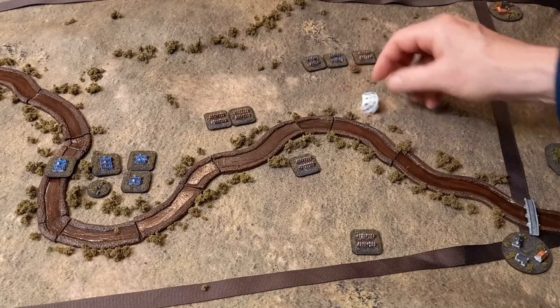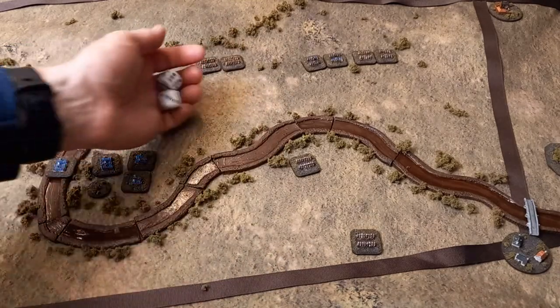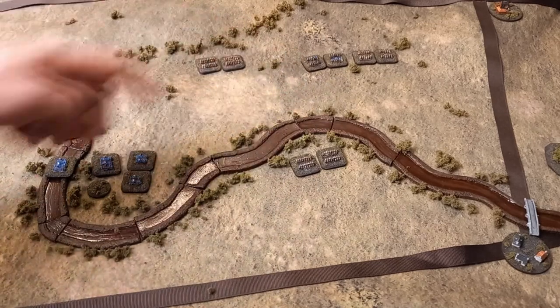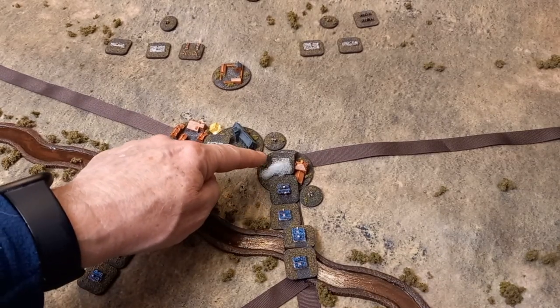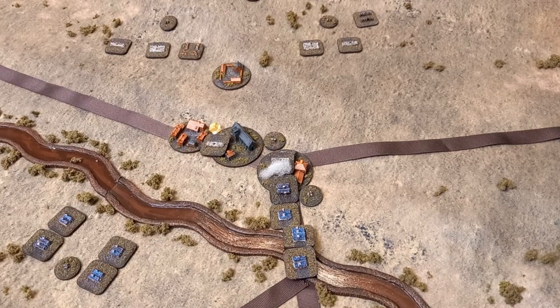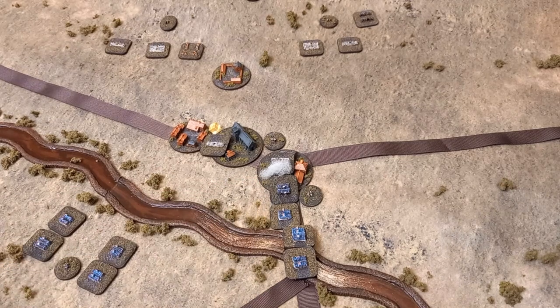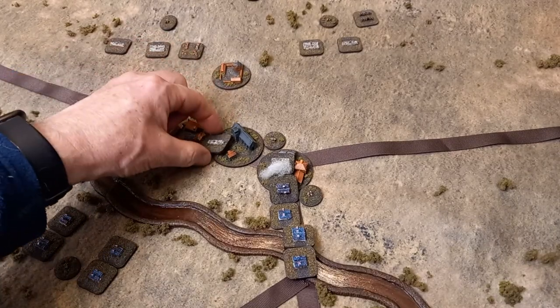The cuirassiers get a half move result, creating some disarray on the right-hand side of the cavalry. For the Austrian rally: the disrupted unit outside two inches of the enemy and within six of the divisional commander gets a minus one penalty, but rolls a five - good enough. They are now able to move and fire.